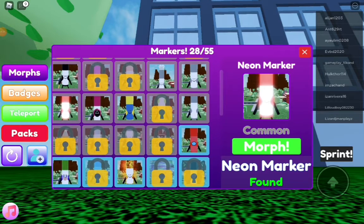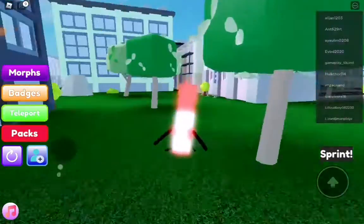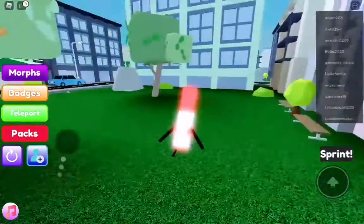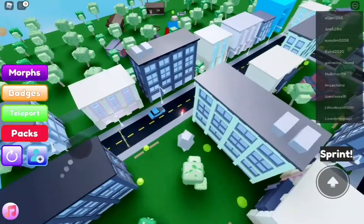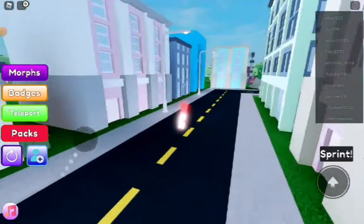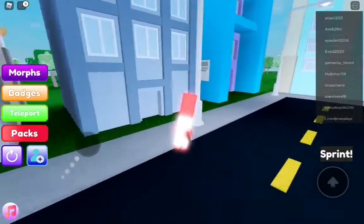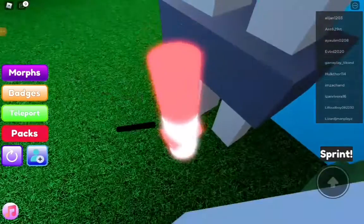I actually might show you how to get Mommy Long Legs Markers as well. Mommy Long Legs hand is right on this gray building right here — you might see that pink dot.